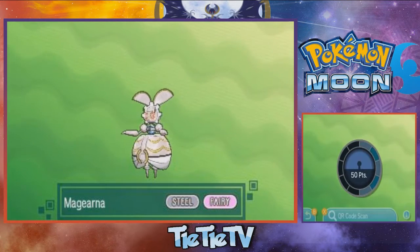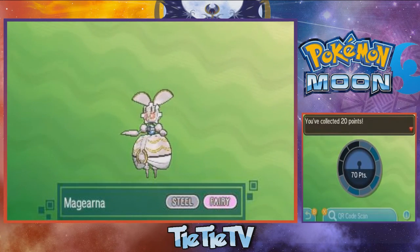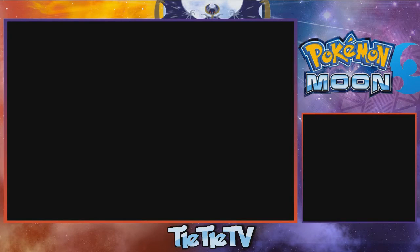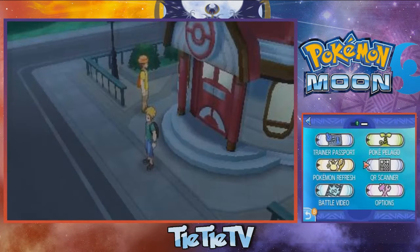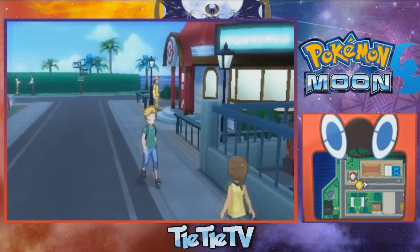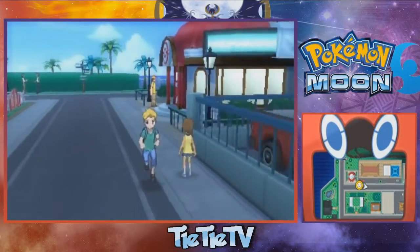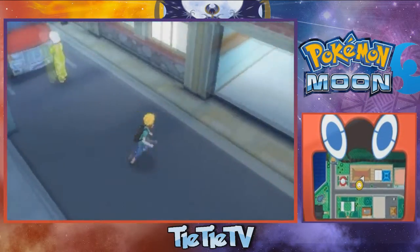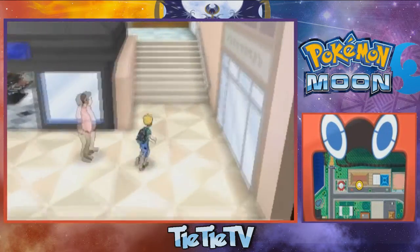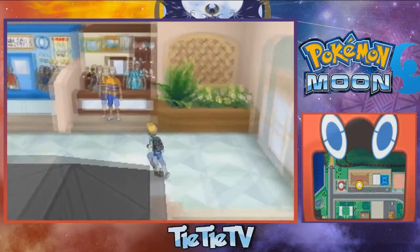Alright, so we got Magearna here, and it's going to tell us once again to go to Hau'oli City and talk to the guy at the Antiquities of the Ages or something like that. So I'm walking over to the shop — it's in the top right corner. That's where the shop guy is going to be, so you just want to go up there and talk to him real quick.